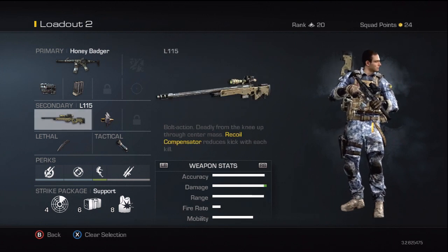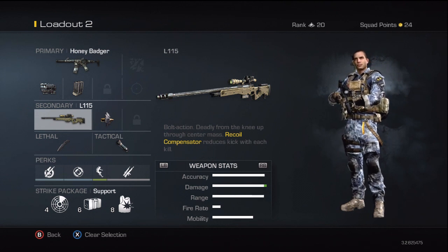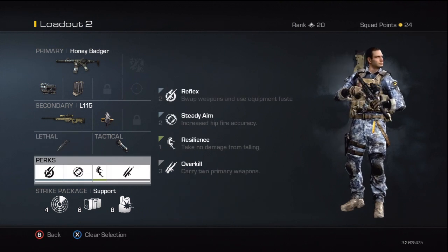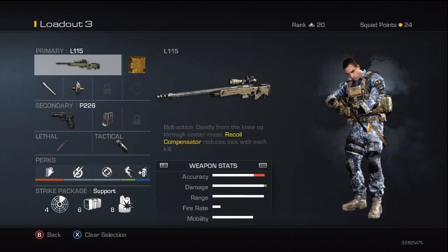The secondary on this one is just the L115 with Armor Piercing — basically FMJ — just to swap to when needed. Perks are pretty much the same apart from I've replaced Sleight of Hand and On the Go with Reflex. Nothing really different, same strike package.